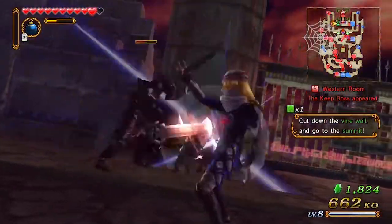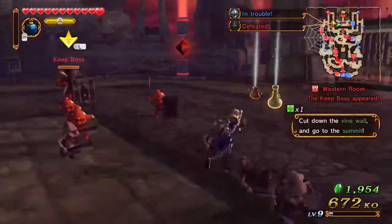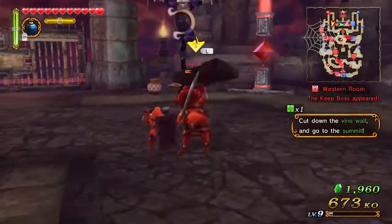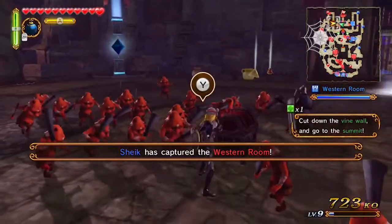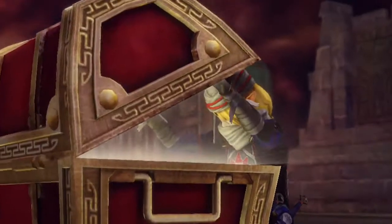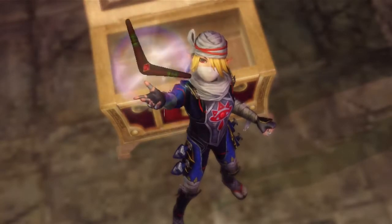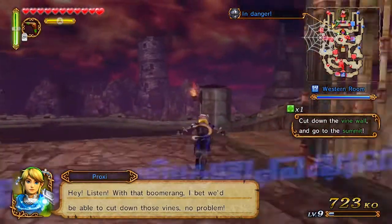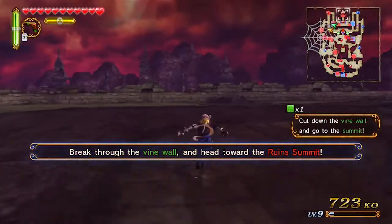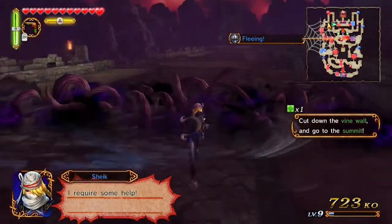I'm totally lost, I don't know how to get in there. I'm just trying to get this keep. The gate closed before you got in, I think. We got an item — we have a boomerang! That's how we cut down the vines — use a boomerang. The gate opened! I'm going to try and hunt for the skulltula. I do have the boomerang — it gives me three hits and cuts the vines.